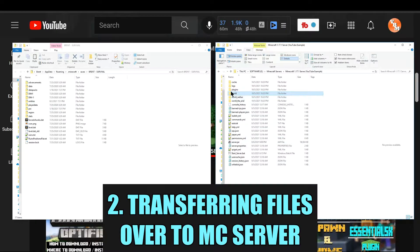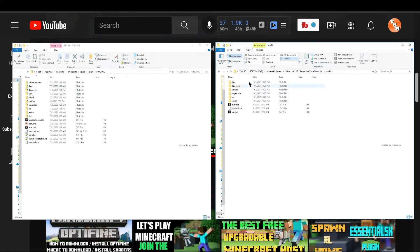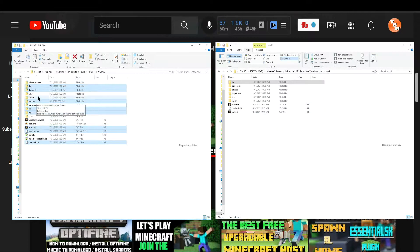At this point, head into the world folder. Inside you'll notice there are a few files that are similar on both sides — they both have data, data packs, entities, player data, POI, region, level.dat, and possibly level.dat_old. These are the files you want to transfer over, along with the session lock. Depending on whether you want to transfer your player data, if you want to start fresh you can uncheck player data and not transfer advancements, player data, or stats. But if you do want to transfer your advancements, player location, and items, go ahead and select advancements, player data, and stats.